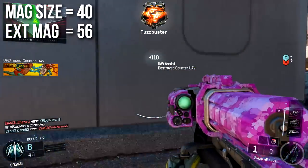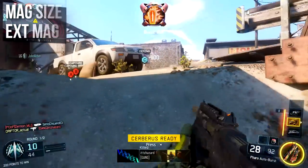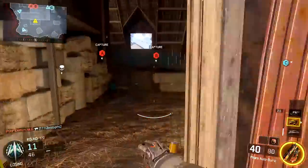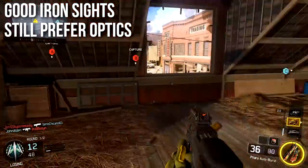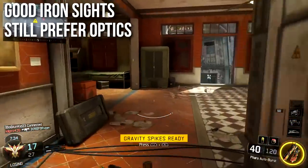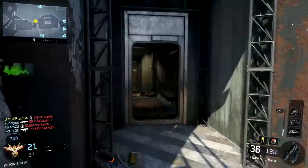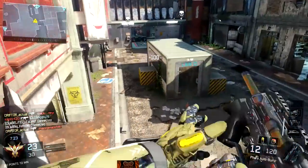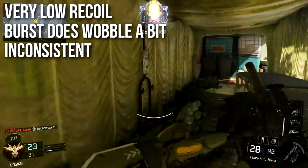Magazine size is 40, which is very good — that's 10 complete bursts, so you'll rarely need extended mags. You can bump it up to 56 if you want, but I don't find it particularly useful. It has good iron sights, but I still prefer to use optics. The iron sights are very good — competitive players run iron sights on this weapon — but when I run optical attachments I feel more accurate and perform better.